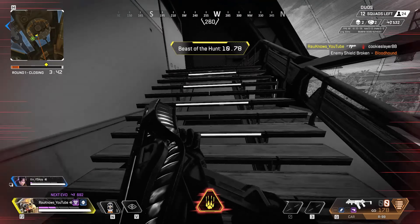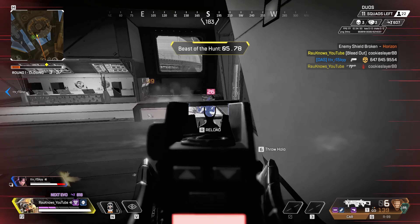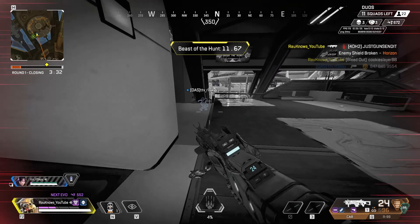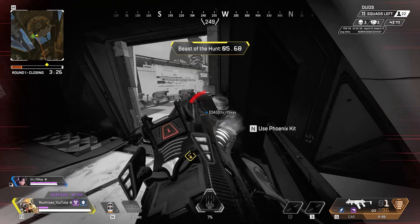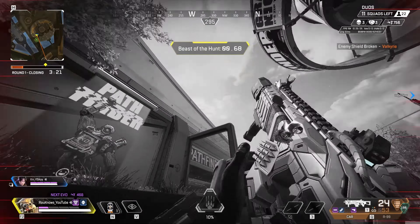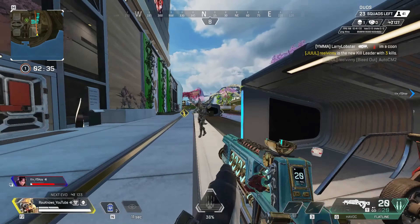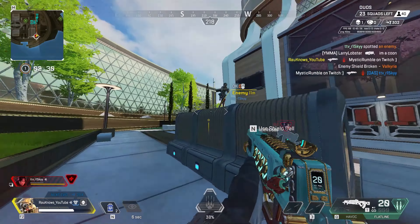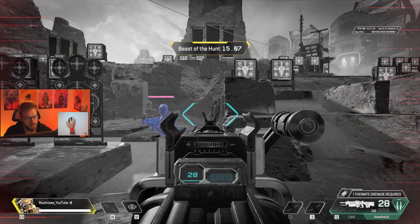Next: using the wrong weapons and ADS-ing too often when in your ultimate. As a general rule in Apex Legends, whenever you ADS there's a penalty on your movement speed — this is no exception with Bloodhound's ultimate speed boost. You should try to avoid using LMGs and snipers as they have the largest movement penalty of any weapon in the game. You can mitigate this by hipfiring, but overall I recommend staying with assault rifles, SMGs, pistols, and shotguns. Pistols have absolutely no movement penalty — this includes the Mozambique. Shotguns and SMGs only have a 10% penalty, but when it comes to speed, 10% is pretty significant.